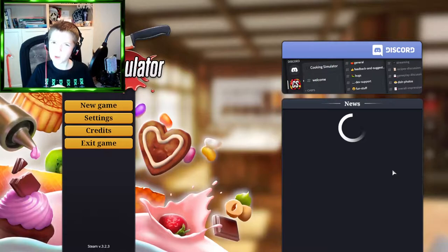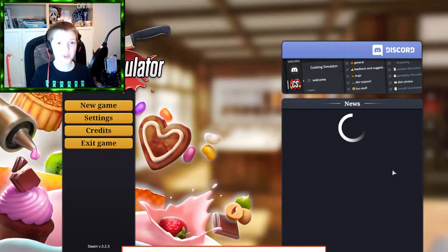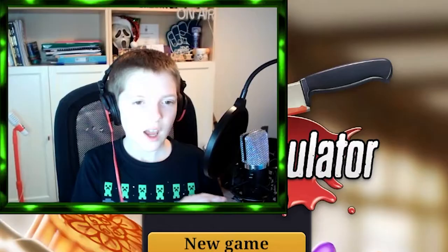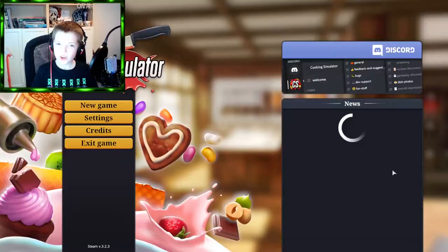Hey guys, welcome back, Joshua G here! Today we have Cooking Simulator with the DLC called Cakes and Cookies, which means you get to bake loads of sweet treats — from cakes to cookies to doughnuts. And today we have a very special guest, you might remember him from last video.